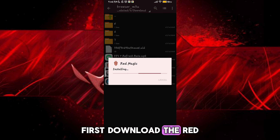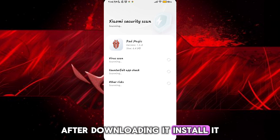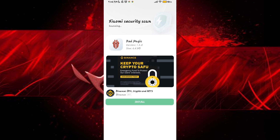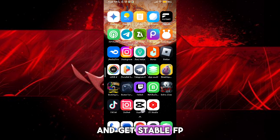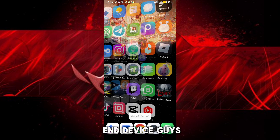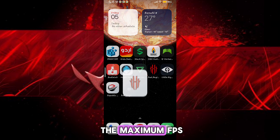Guys, first download the Red Magic Turbo from the description. After downloading it, install it. After the installation, open the app. You will see a lot of options to optimize your device and get stable FPS in any low-end device. Follow me as I am doing and get the maximum FPS.